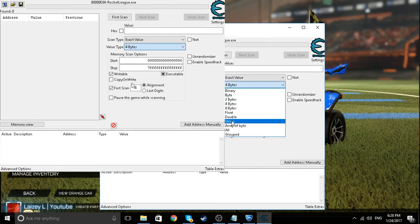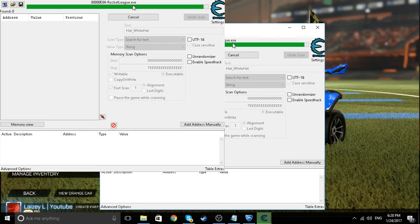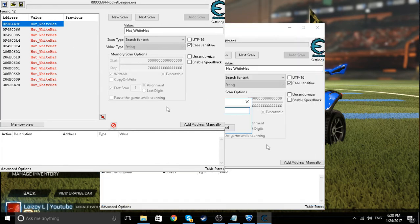Now go to the string field and type in 'hat underscore white', then press enter. You can see it loading up here, and when results pop up, click on the first one only.